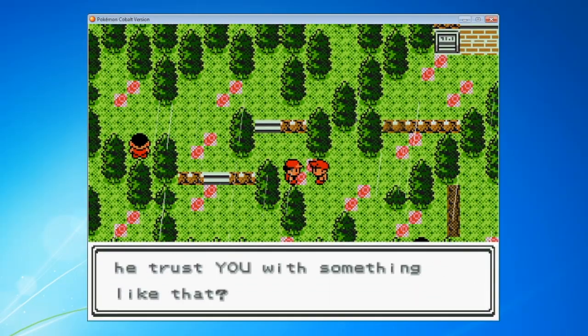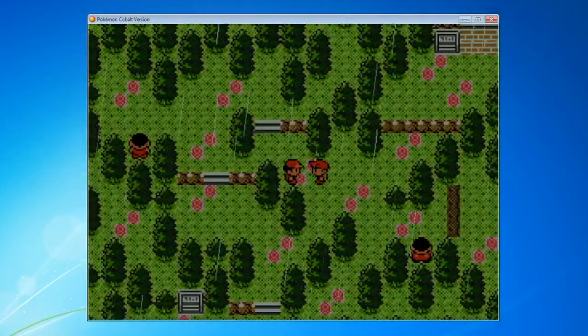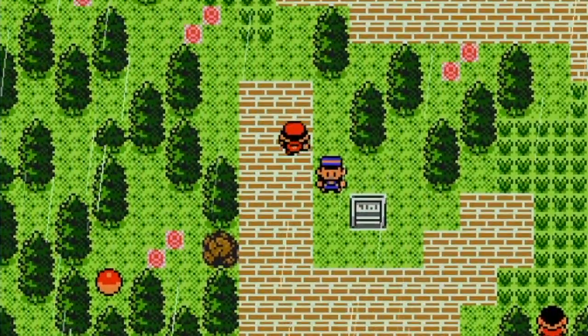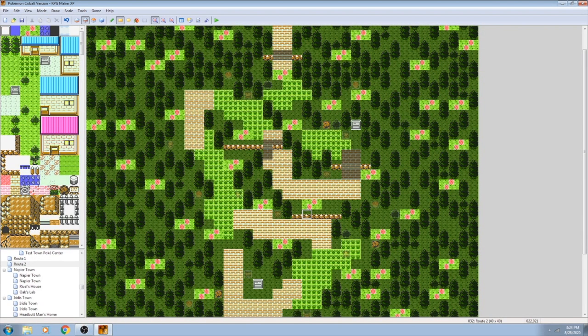Route 1 has no patches of tall grass where you can encounter wild Pokémon, and the only trainer encounter is the first rival battle. However, Route 2 is an absolute behemoth, and it's really just something that would be much better suited for later on in the game. I think it's actually much improved by taking down some of the impassable patches of trees — this makes it both easier to go through and also makes some of the previously mandatory areas optional.